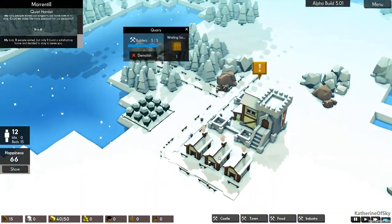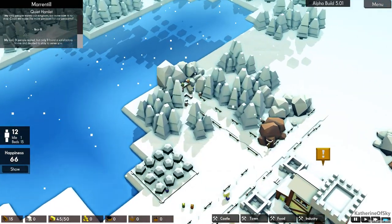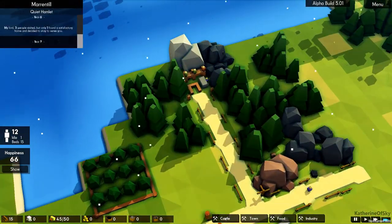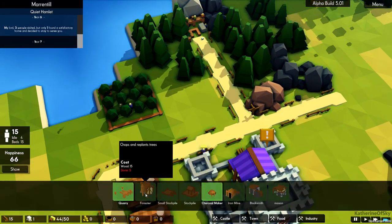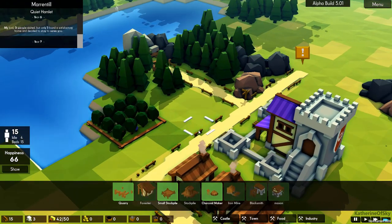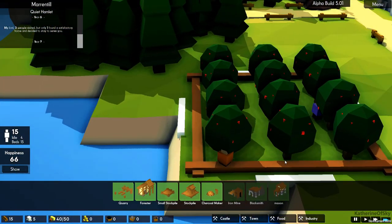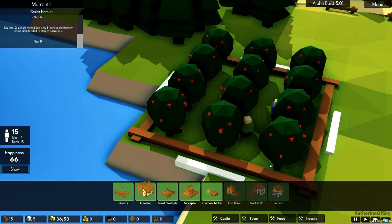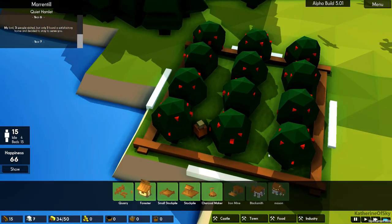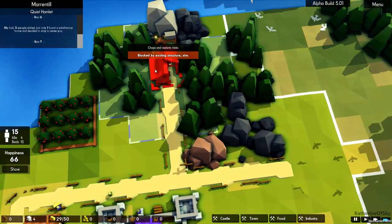So we have peeps working there now — we're going to get some stone. I think we need five stone to build a forester. Oh, look at this — they're like bunny hopping in between the trees. Maybe they're jumping up and down trying to knock the apples off with sticks, or leaping to catch the apples. Sounds like a lovely story in any case.